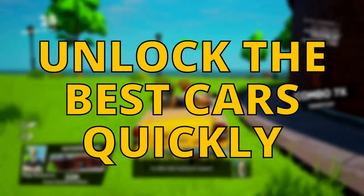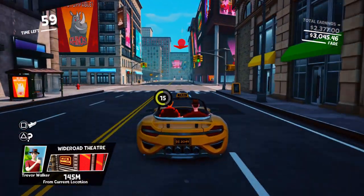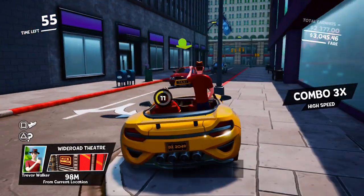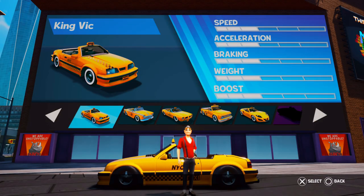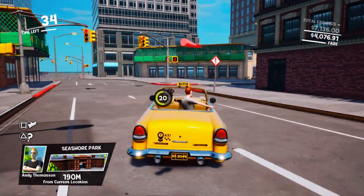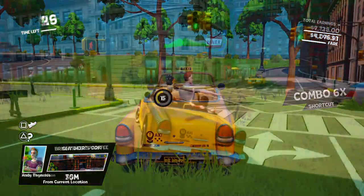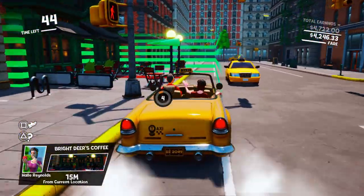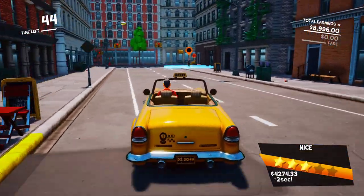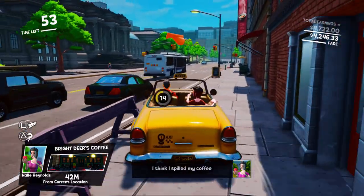Unlock the best cars quickly. If you want to be posting some sick high scores on the online leaderboards you're going to need some better wheels. The game has a selection of cars that you can unlock and most of them are fairly straightforward to get just by playing the game. You'll need to drop off 100 passengers, drive 25 miles and earn some stars to unlock some of the better cars. The good news is it doesn't take too long — it's around half an hour of playtime to get the easily unlocked best cars.